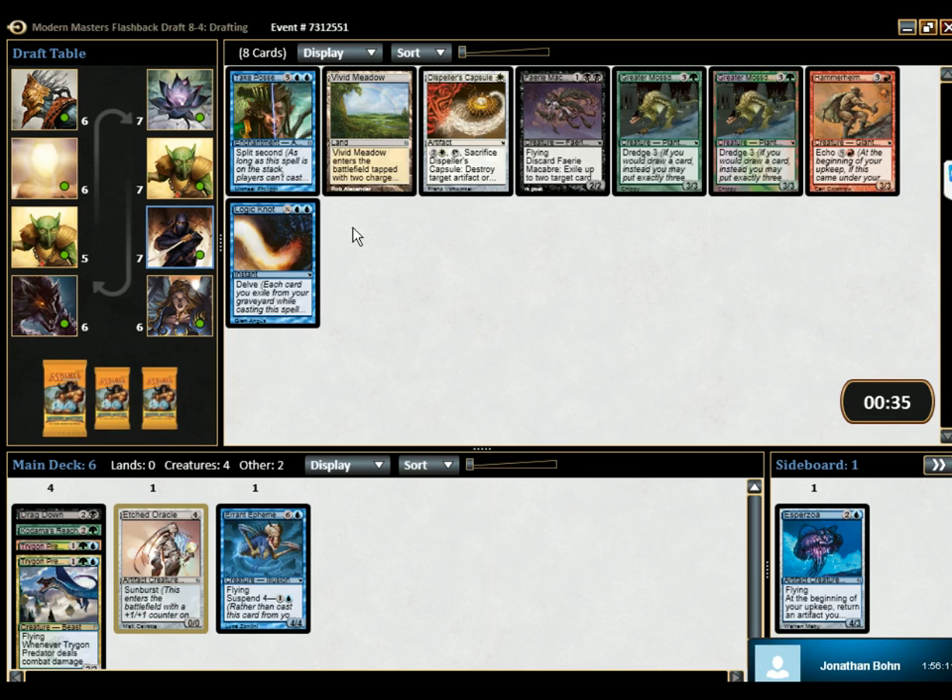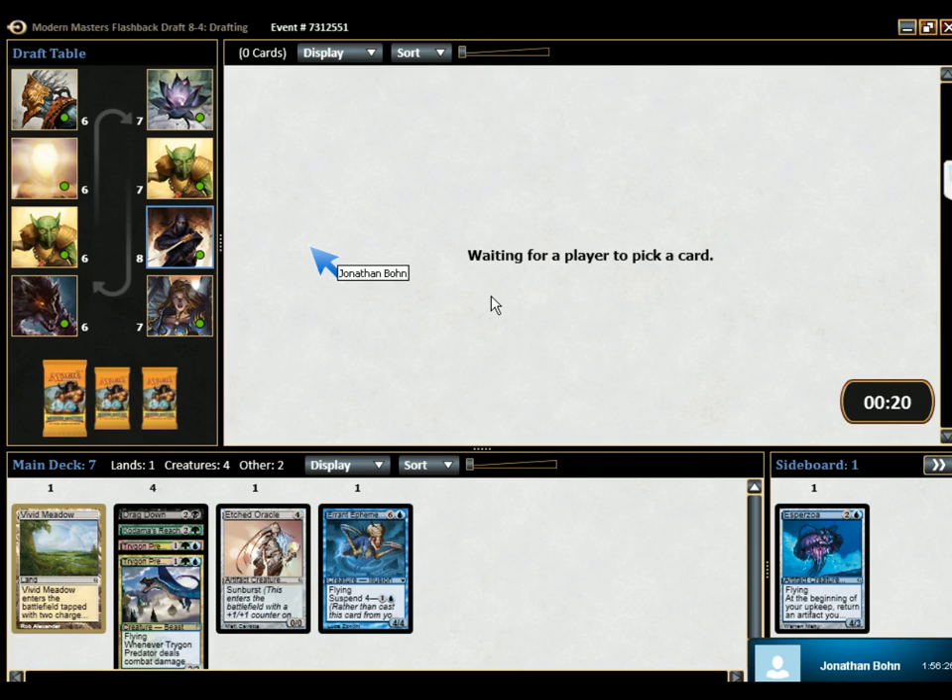There's nothing really... Vivid land or Logic Knot? Vivid land, over a Logic Knot, I guess. If you want to do the Vivid lands, you don't really want to be doing double of any color. So these are all premium cards for us. We want more Dragdowns. We want Skyreach Mantas. So those easily become like 4-4 or 5-5 flyers.